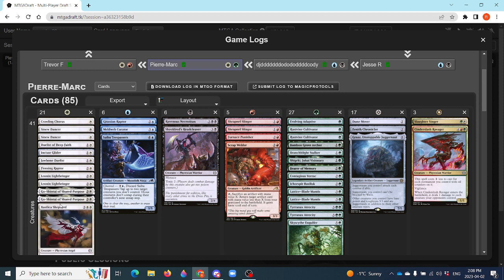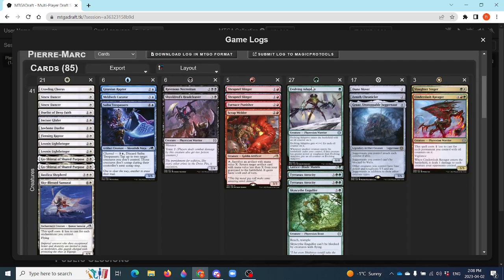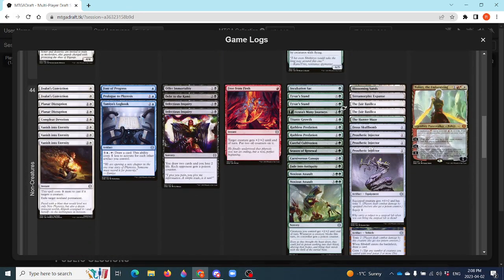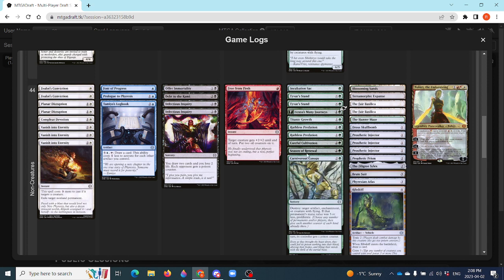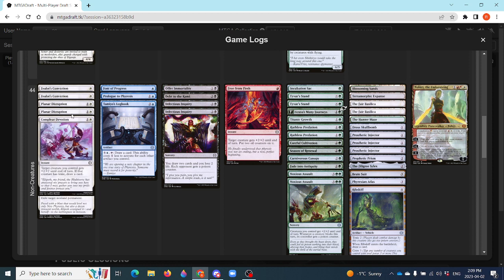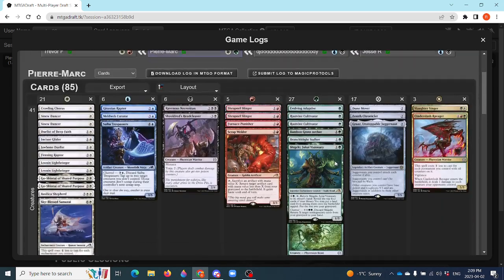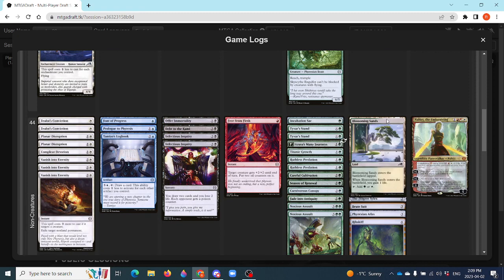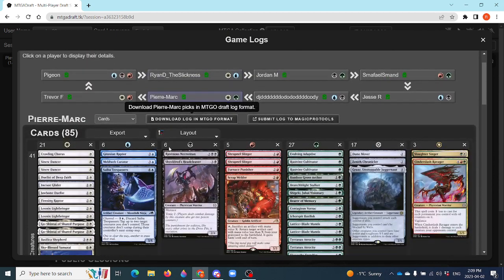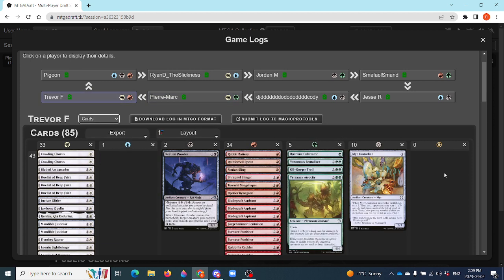He's got two Go-Shintai's, so if the game goes late he has that. He was getting passed to by Trevor, the last player we'll look at, who was firmly in Boros, so the good aggressive white creatures would have been getting taken. Not quite the critical mass of toxic creatures you'd want, but the Injectors make everything into a toxic creature. He's got some good removal and tricks going for him. Planar Disruption is good. With the Injectors, basically everything can be toxic, and he'll almost always get one every game.